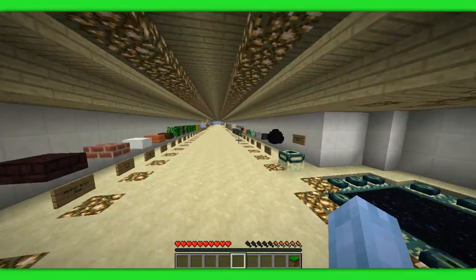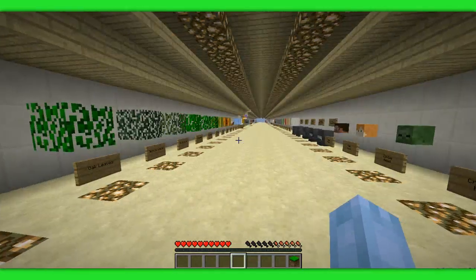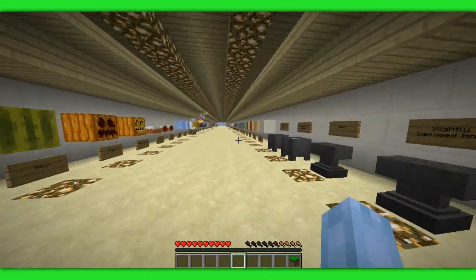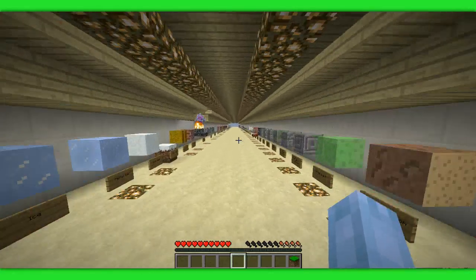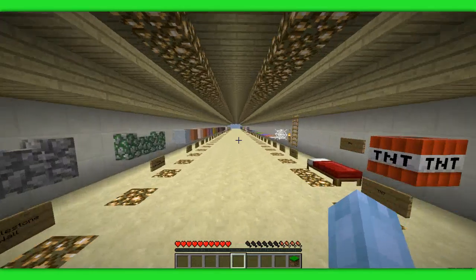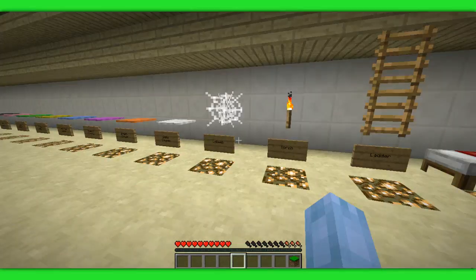Nether portal and portal and all that. And here are the leaves that look different, which I like. Heads look exactly the same. Slime looks the same. And ender crystal — most things look exactly the same.